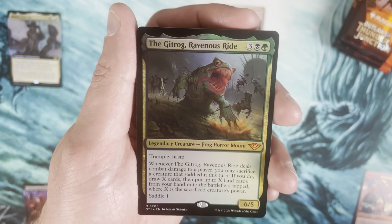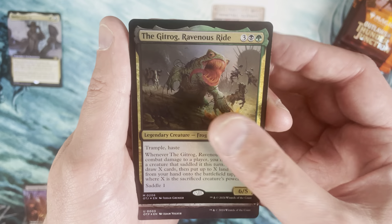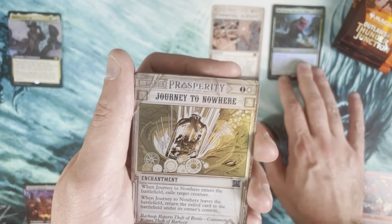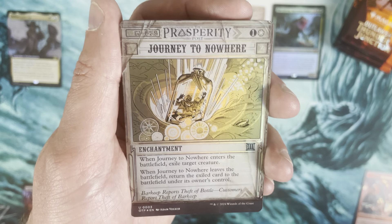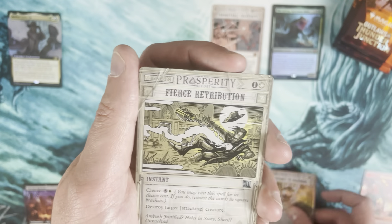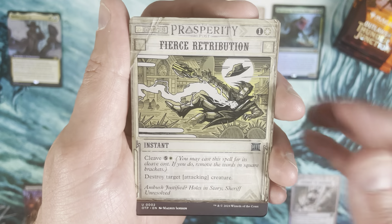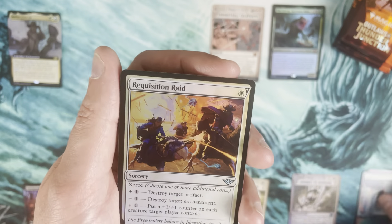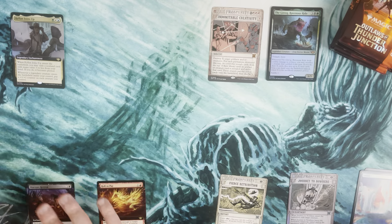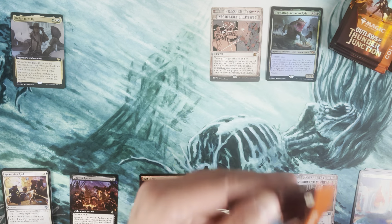Then a mythic — the Gitrog Monster! We have a pack foil Gitrog the Ravenous Ride. I actually think Saddle is kind of cool. People are like 'it's just a bad Vehicle,' but I actually think it might even be a good Vehicle. Journey to Nowhere as the foil uncommon Breaking News, then Fierce Retribution as the uncommon Breaking News, then the land, and into uncommons and commons.